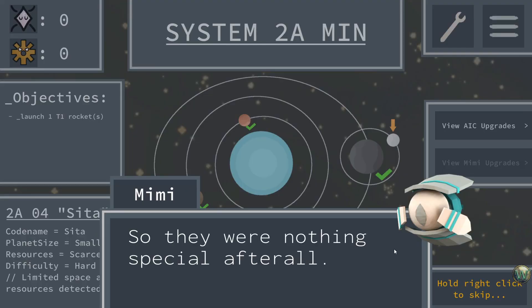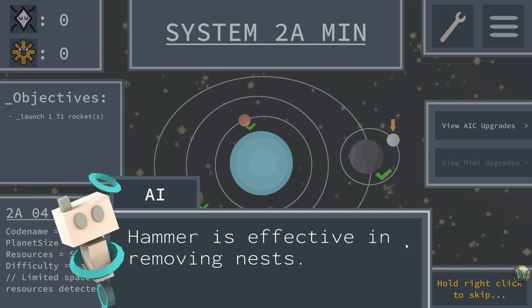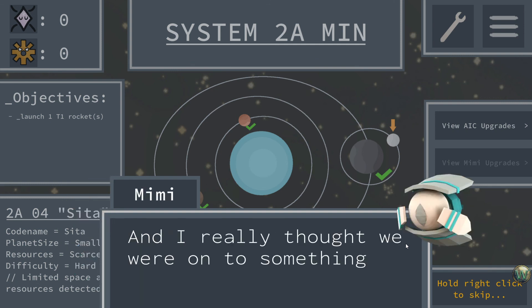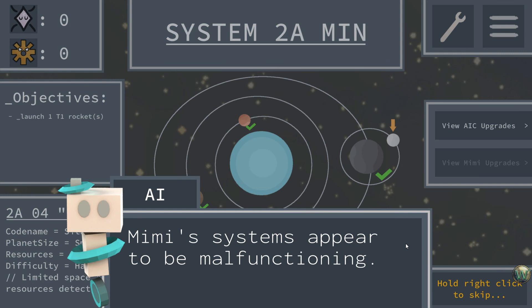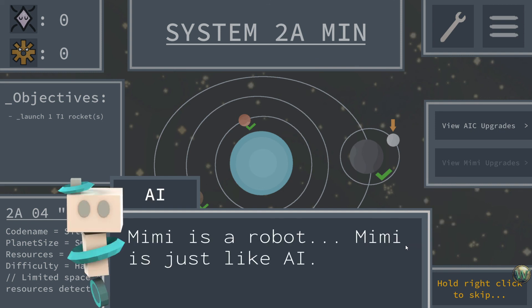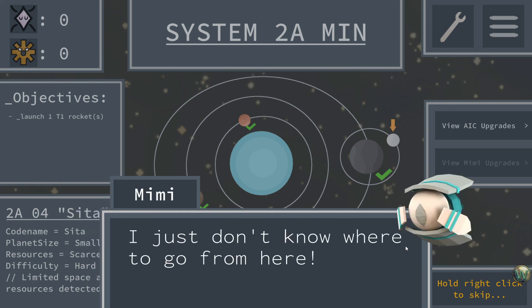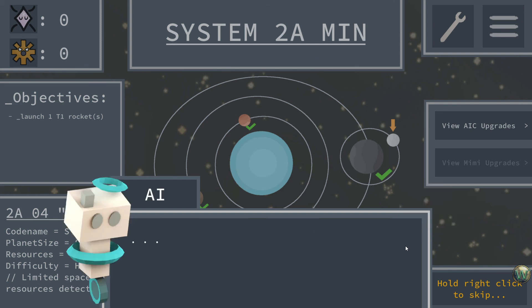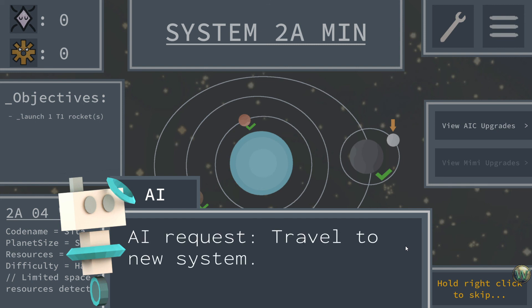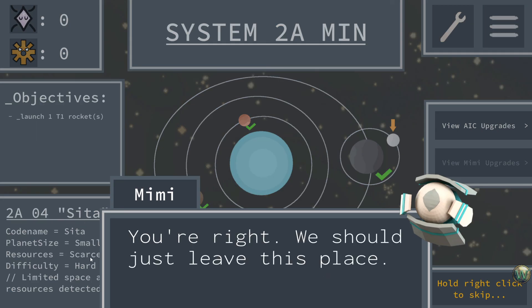They were nothing special after all. AI finds alien lifeforms difficult to manage — hammer is effective in removing nests. I really thought we were onto something. Mimi's systems appear to be malfunctioning. Don't treat me like some petty robot — I'm fine, sorry. I just don't know where to go from here. Not many planets left to study — AI requests travel to a new system. Let's launch the mission to planet Sita — small planet, scarce resources, hard difficulty, limited space and resources detected. Good thing we picked those AI core upgrades.